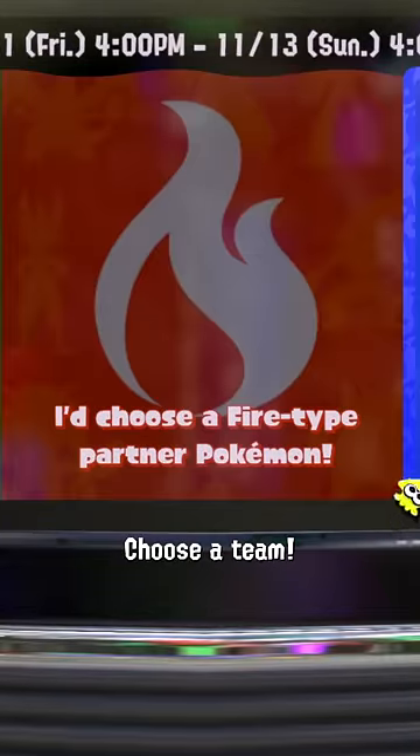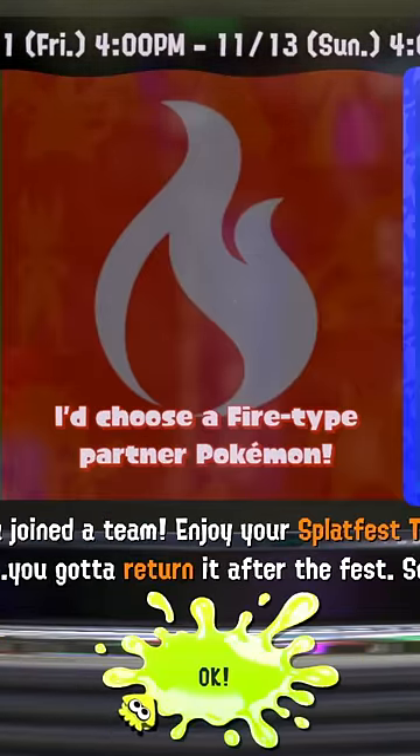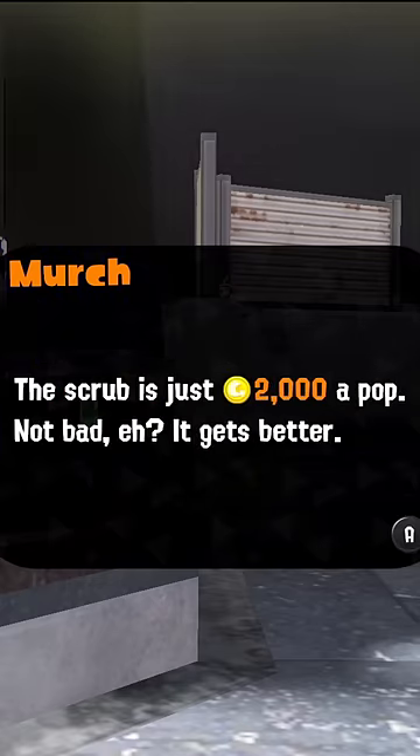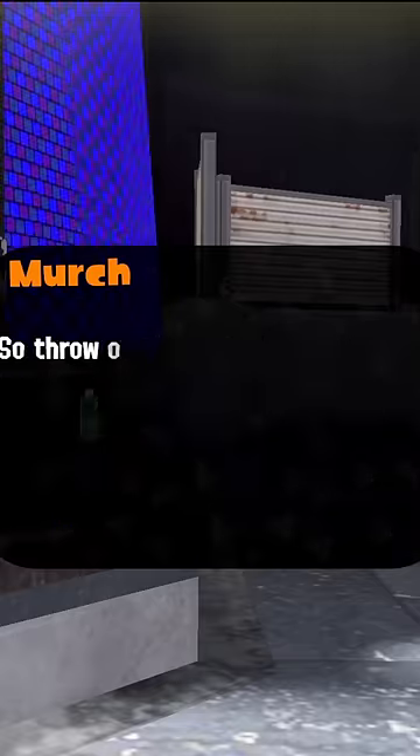Hey, Splatfest is back! You guys are picking your teams and hopefully spending your conch shells. Let me give you a small tip about the Splatfest T. Most of you guys already know that with the Splatfest T you can scrub it for super cheap — just 2,000 coins — but you can also change the main ability for really cheap as well.